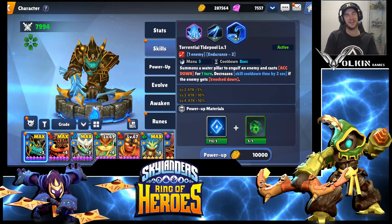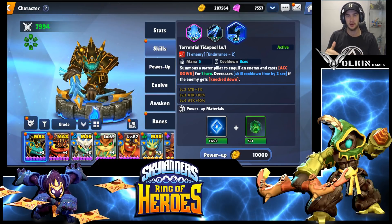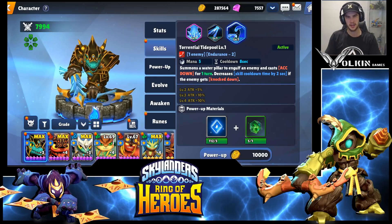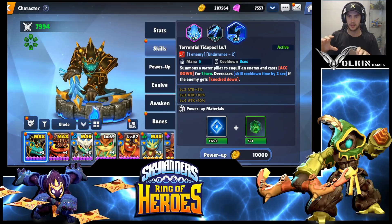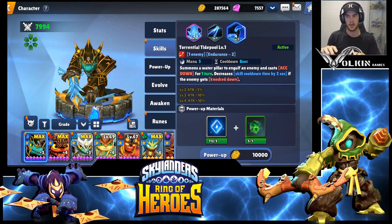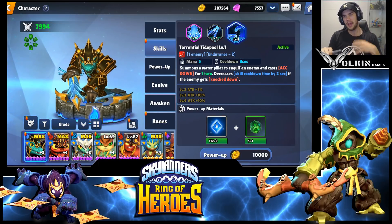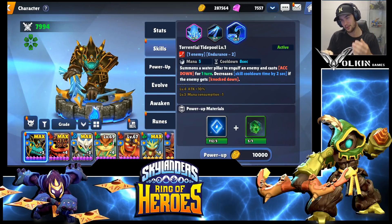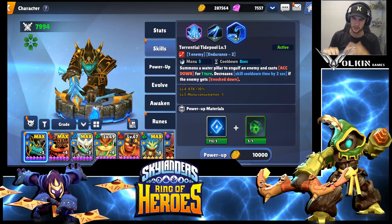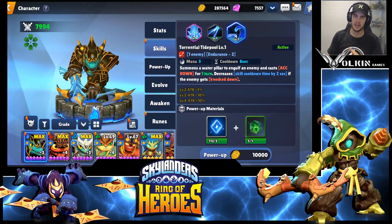I didn't even talk about his third skill. It could probably be viable if you build him for real damage in arena because it's got that eight second cooldown. But early game with Stealth Elves around, I don't think it'd be the best option. It summons a waterpillar to engulf an enemy, casts accuracy down for one turn, and decreases skill cooldown by two seconds if the enemy gets knocked down. The problem is this skill only reduces endurance by two whereas the others do four, and it's a five mana cost which is really expensive.